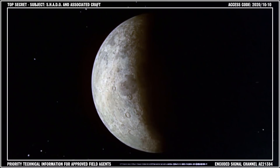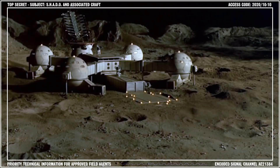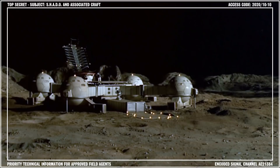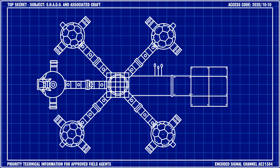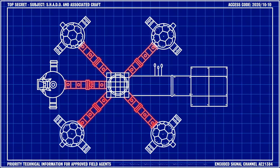Moon Base was Shadow's sole lunar installation. It was constructed to act as an advanced monitoring and defense outpost, and the staging base for the Shadow Interceptor Squadron. The base was 230 feet in length, 195 feet wide, and was located in the eastern half of the Sea of Tranquility.